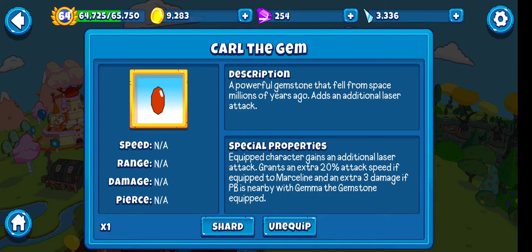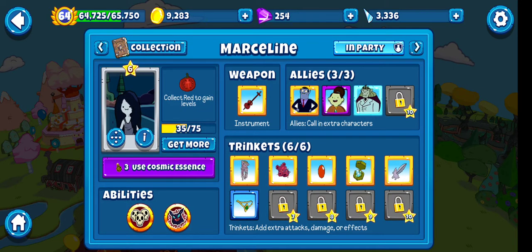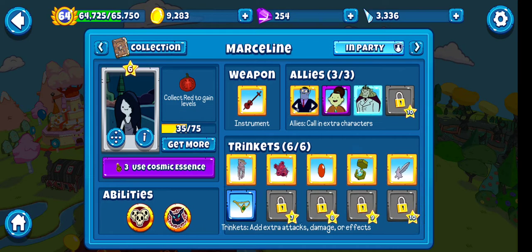She gains 20% attack speed, so 46% attack speed now. Marceline gains extra 3 damage if PB is nearby with Gem of the Gemstone equipped — so that's going to be part 2 of this episode. And then we have Gugu Mama Meter — all balloons take 3 damage from all sources while within range of equipped character. Plus 3 damage, then plus 3 damage to all their other characters.